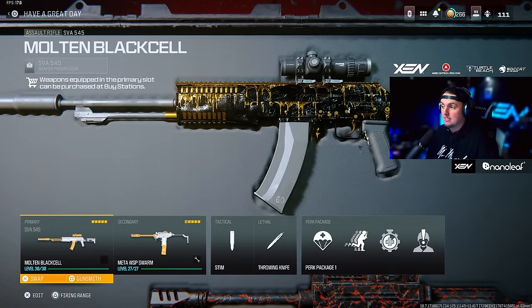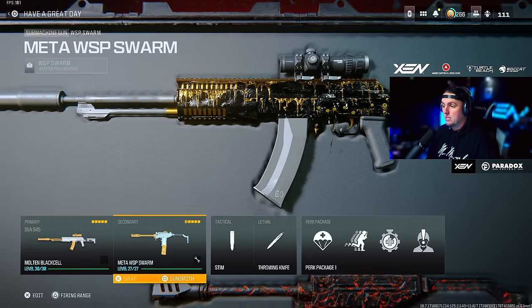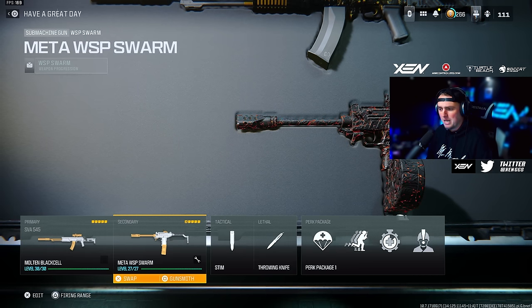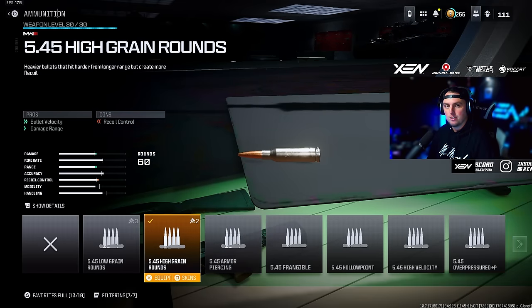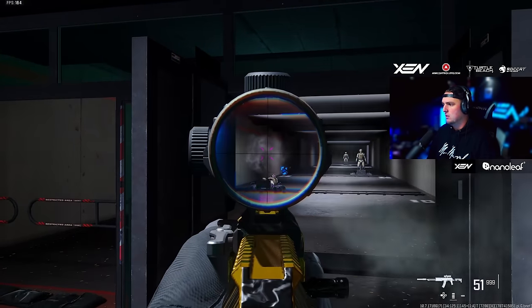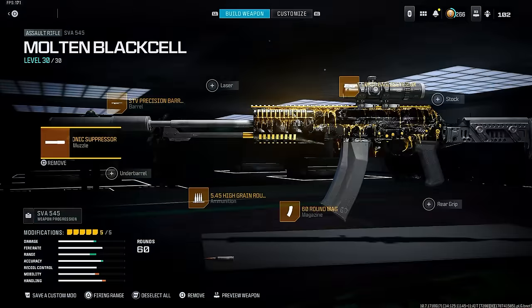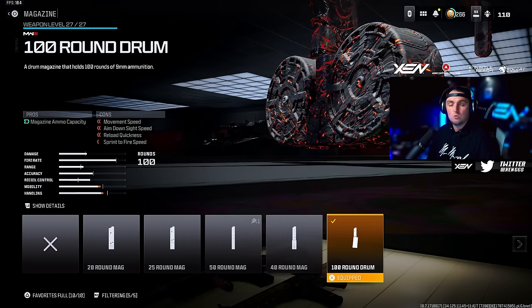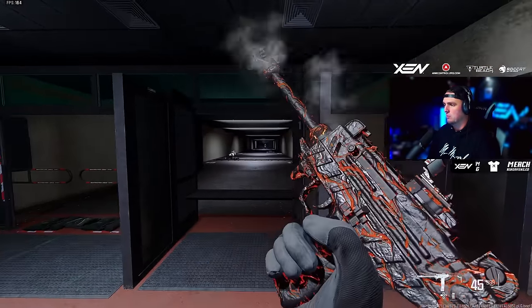Next up is the SVA 545 — still in the meta, didn't get touched at all. Use it in semi-auto: there's no recoil and it hits like a mac truck. I paired it with the WSP Swarm, which is still very usable — top five, but probably not number one or two for me. For the SVA 545: Sonic Suppressor muzzle, STV Precision barrel, High Grain Rounds, Choreo Eagle's Eye 2.5x scope, and the 60-round mag — use it in full auto or switch to semi-auto and have some fun. For the Swarm: JAK BFB muzzle, WSP Reckless 90 Long Barrel, DR6 Handstop underbarrel, Slate Reflector sight, and the 100-round drum. The JAK BFB is needed here because it really hones in that recoil, especially at mid-range.